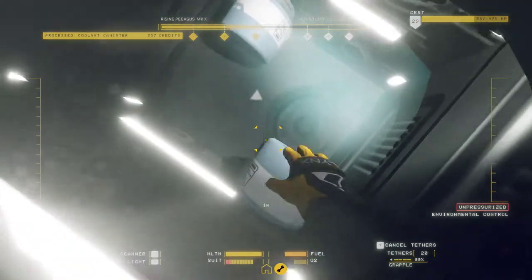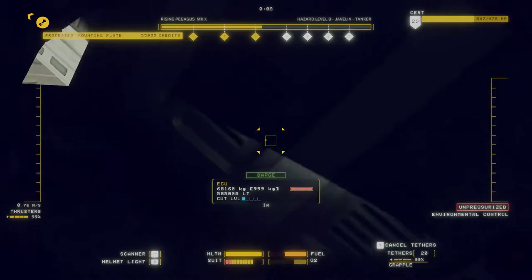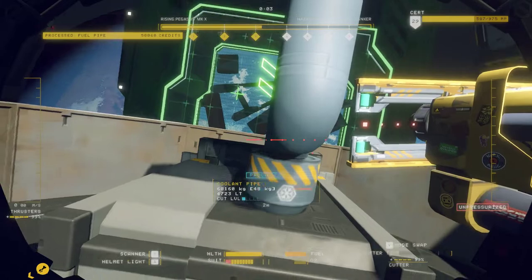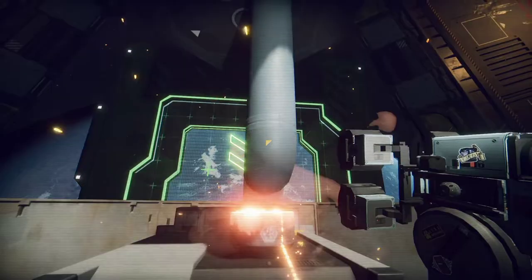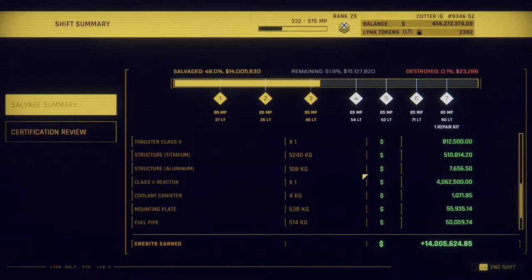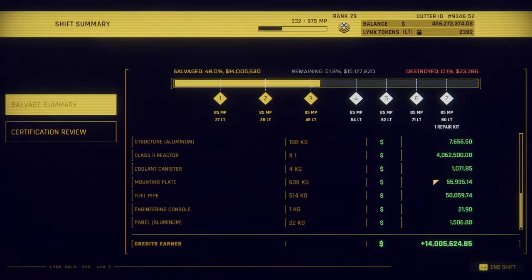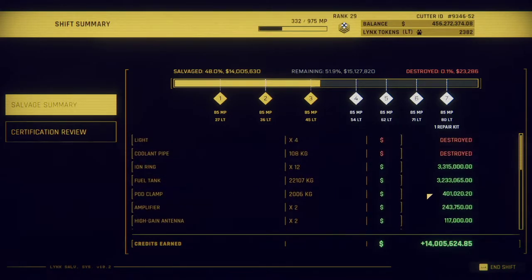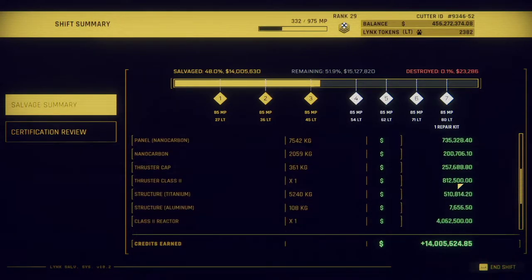Get that out. Alright, fine — with this ship done. These ships are pretty chill. Cool. 14 million! Got a lot of stuff out of that. That class 2 reactor is worth an absolute fortune. Look at how much all the pod clamps, the fuel tanks — they're worth like 3 million. The iron ring's worth 3 million. Hmm.